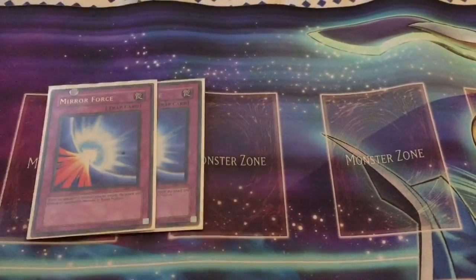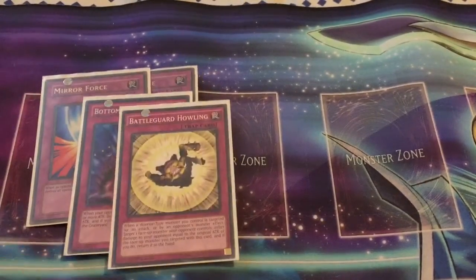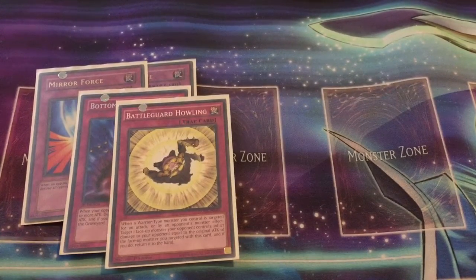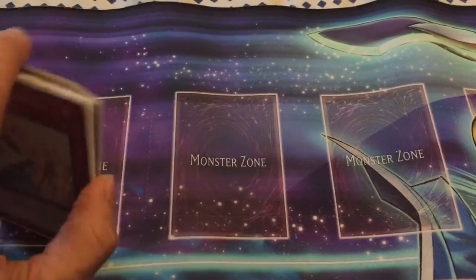Moving on to the traps — a lot of this, of course, is also pretty standard. Mirror Force at two, Bottomless Trap Hole. I've still kept in the Battle Guard Howling right now at one because I really like the interaction it has with Super Agent — though beware if your opponent pops this card before they get to attack into your Super Agent, as that's a little bit troublesome. Torrential Tribute, and then finally Solemn Warning. And that's it for the traps.